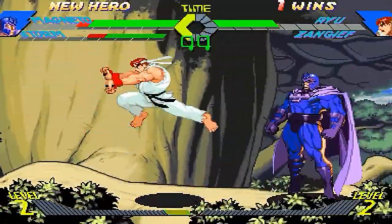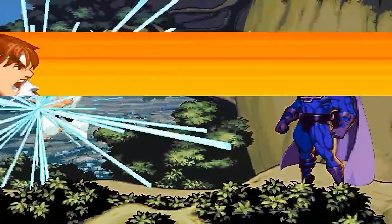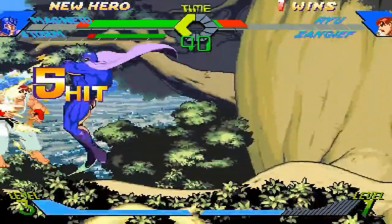You've got games like Skullgirls that incorporate some of these glitches into their game. Look at push block guard cancel — that's from Marvel 2 and previous games, and it's in a modern game. That's really awesome.